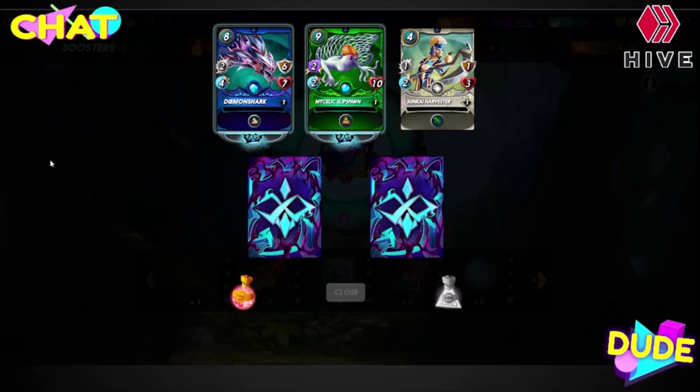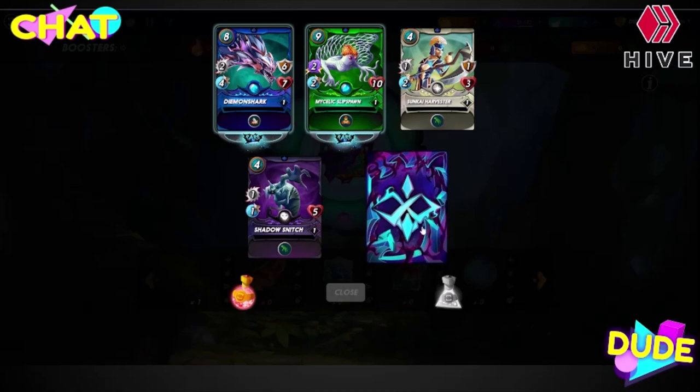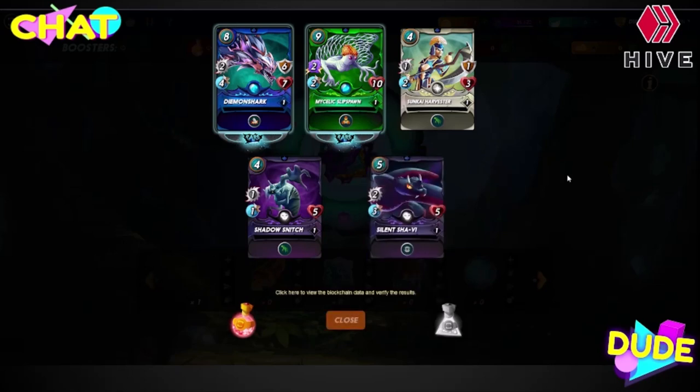Sunkai Harvester — common, it's got the Reach, that'll work. Shadow Snitch, okay. And last common: Silent Shavi. Hey, not too bad, we got two rares.